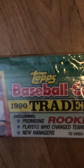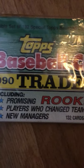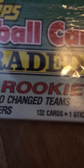This is a Toys R Us item — originally $16.99. By the way, Toys R Us on August 29th, I believe, just opened 400 stores in Macy's locations around the United States nationwide. I have the Topps 1990 baseball traded set including promising rookies, players who changed teams, and new managers — 132 cards and one stick of bubblegum. Highly priced collectible set, factory sealed. There's Orioles, Ben McDonald, and Cecil Fielder.